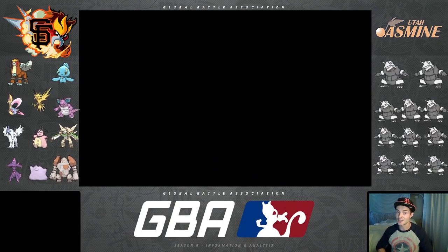I'll go over my 11 first: I have Entei, Manaphy, Cresselia, Zapdos, Nidoking, Mega Absol, Miltank, Chestnut, Mismagius, Ditto, and Regirock. And on the right you can see that Koop has got Aggron — 11 different times!